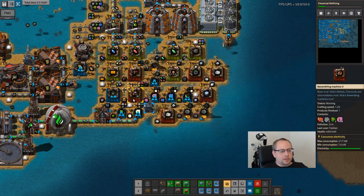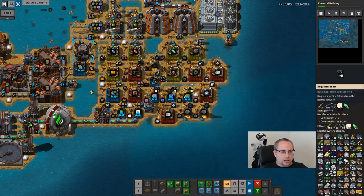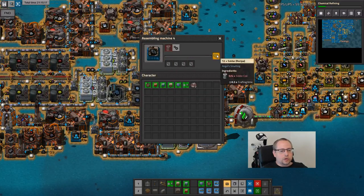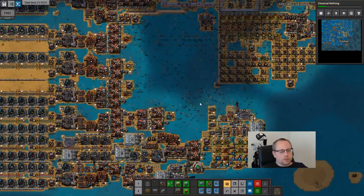I'm going to stick with prod zeros for now. But still, there are four percent productivity bonus each, and most of these assembly machines that are mark 4 can have four of them. So that's going to be 16 percent increase - that's really good.